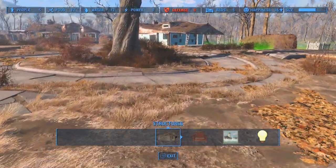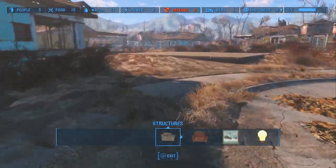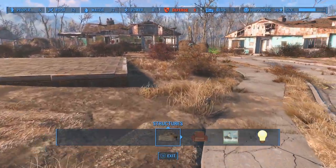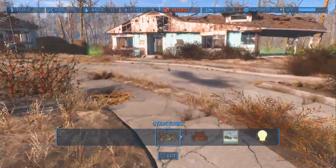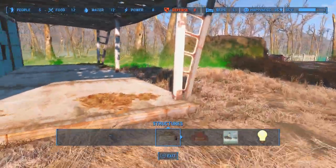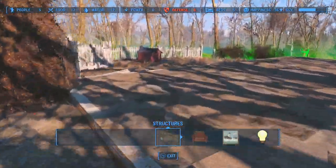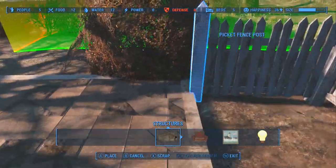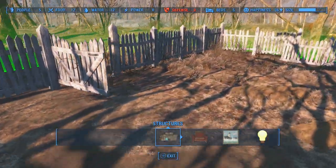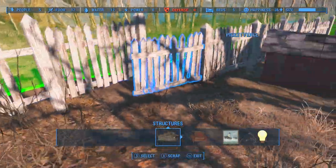That brings us to part two of this video: all of the things shown in your settlement bar at the top of the screen. We're just going to quickly go through these. The first one is People, which indicates how many people live in your settlement. Some people will already be there when you build a workshop, but if not, you'll have to attract settlers — we'll go into that in a different video.